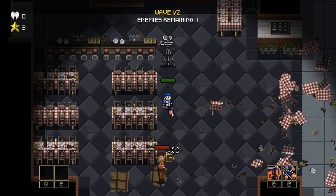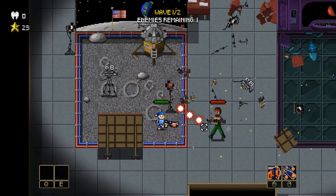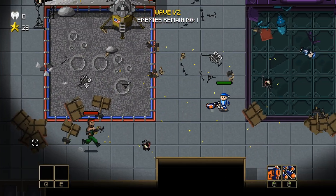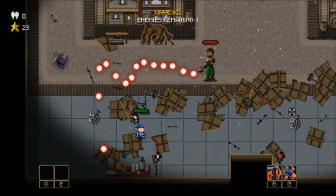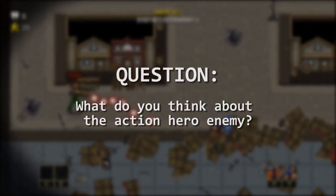With the cameraman enemy gone and the action hero added, we can now spend some time finishing the third boss for the movie studio level. It will hopefully be ready for the next devlog. But until then, I would love to hear your feedback — what do you think about the action hero enemy? Let me know down in the comments, and I'll see you in the next video.